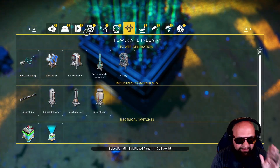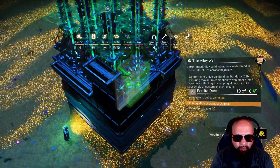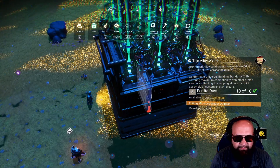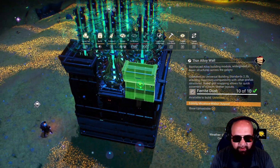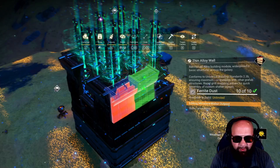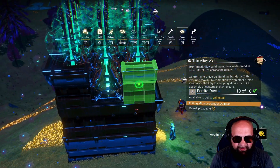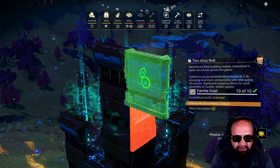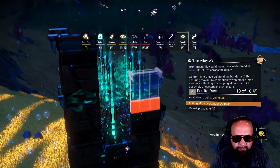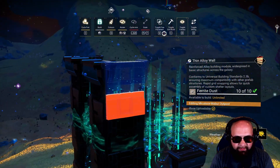Now here's where it gets cool. If we take these thin metal walls — right, these are the thin walls — and we start building up, you can tell I'm basically building what looks like a straight-up medieval castle. The cool thing is you can go up and up with these, and leave the center part open so you can see your beautiful building. See how they snap together — it's a thing of beauty.